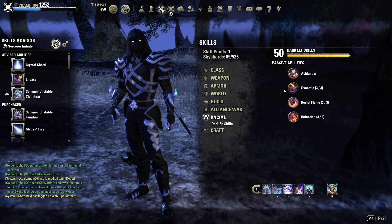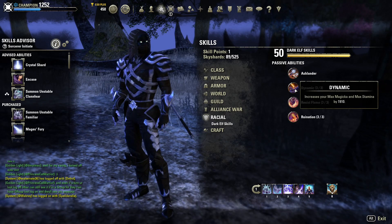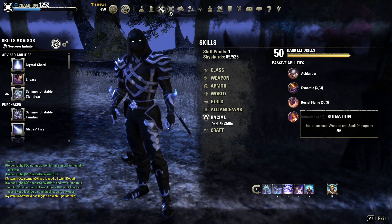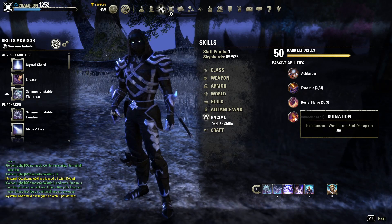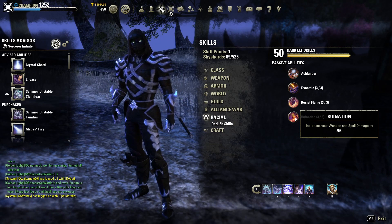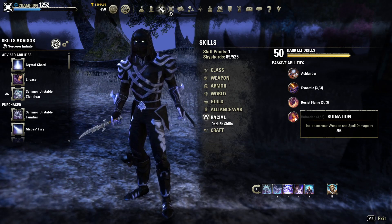This build is best played when used as the Dark Elf race. It provides you with a higher magicka and stamina pool, extra flame resistance, and 258 extra weapon and spell damage. With the high DPS being what we are going after, I would go as far as to say the Dark Elf is required for this build.